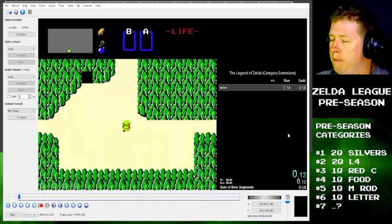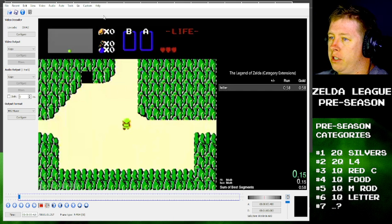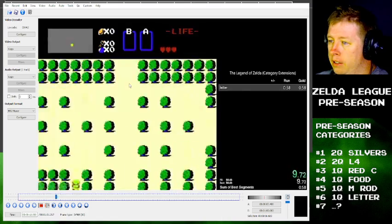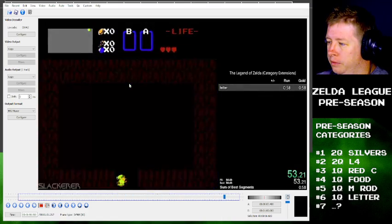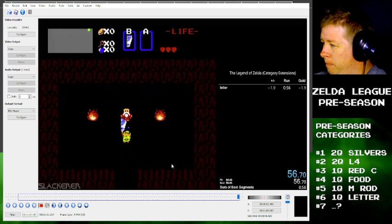That's the first frame right before the stuff in the HUD illuminates right here. Usually that's when Link moves for the first time — when the HUD moves. So frame zero is the first frame. This is the last frame — that is a solid time.